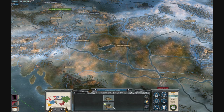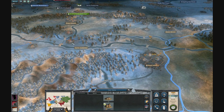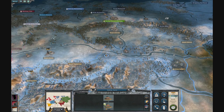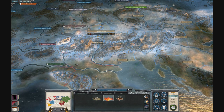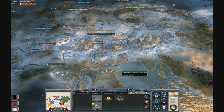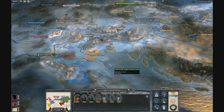For buildings, just keep building whatever you can. Try to build things to give you good income, because your income will be quite bad playing as Austria since they don't start with as many things developed. And you need a lot of armies to fight on multiple fronts.